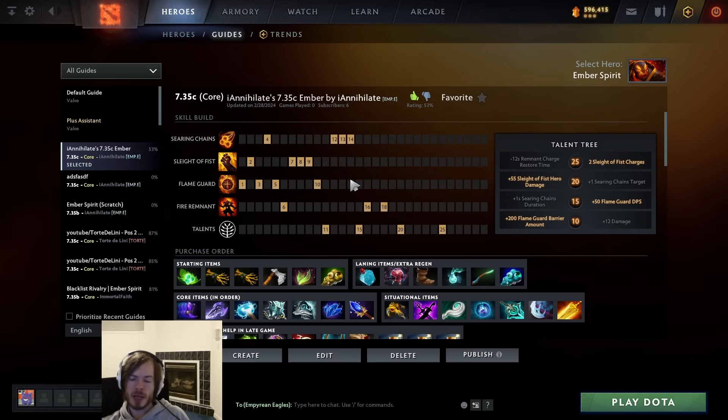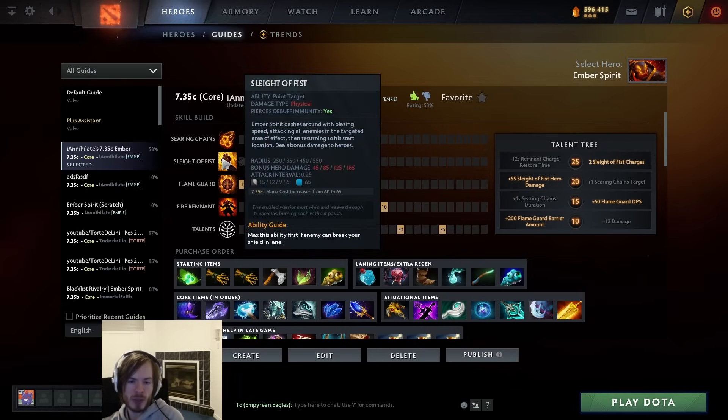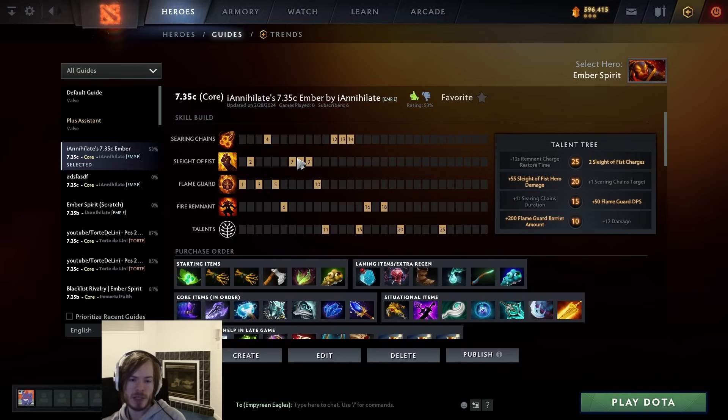This skill build has some downsides - Sleight of Fist and Chains are the abilities you use to set up for your supports, which is why people tend to put more points in them early. If you're trying to do the Pudge hook combo with level one Sleight and Chains, the lower AoE and cast range might make it difficult. But you can make a jungle stack for yourself with Flame Guard and get those levels quicker anyway.